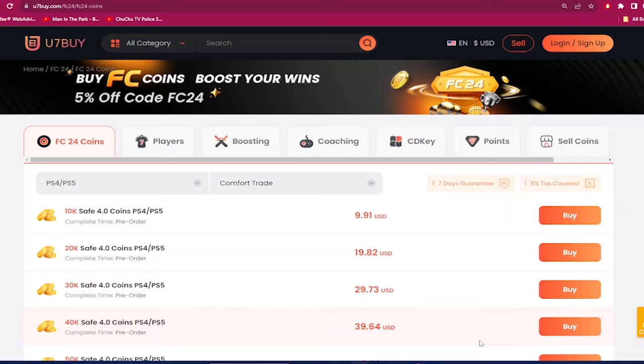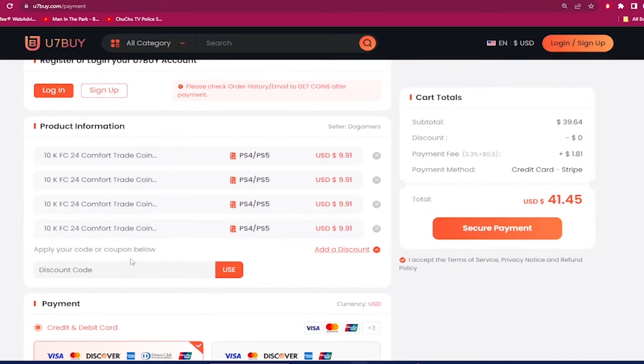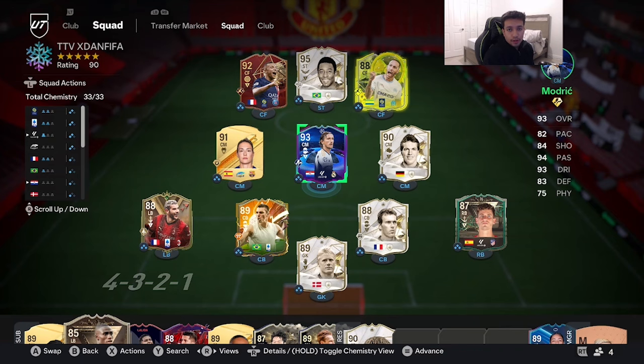If you guys want the most cheap and most reliable EAFC 24 coins, make sure you check out use7buy.com and make a purchase. Next time you make a purchase, use the code 'dan' to get six percent off. Also on the same website, if you ever want to sell your coins, click on the help center and click on the selling section.